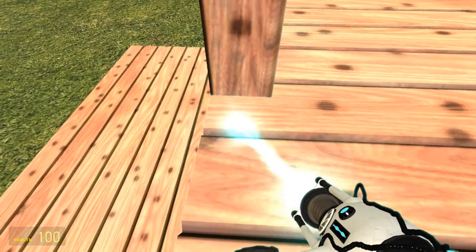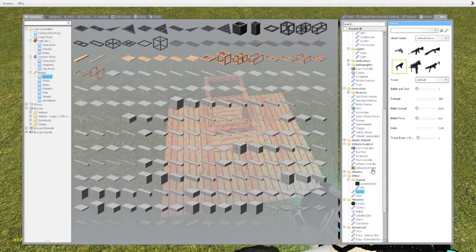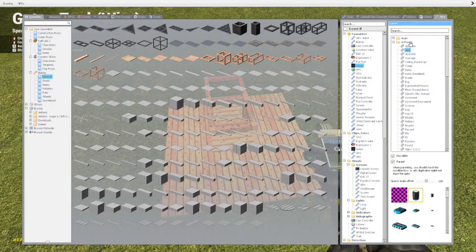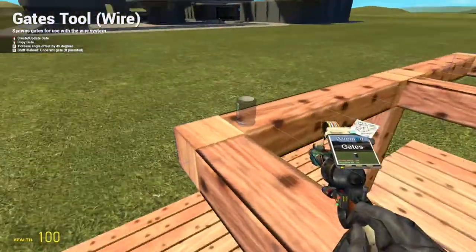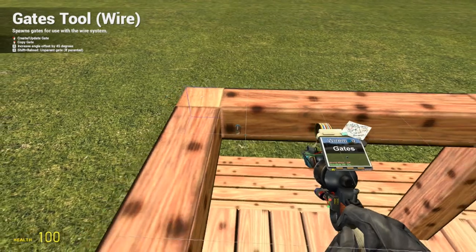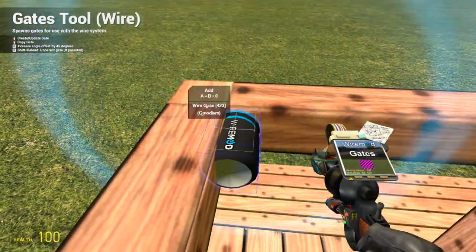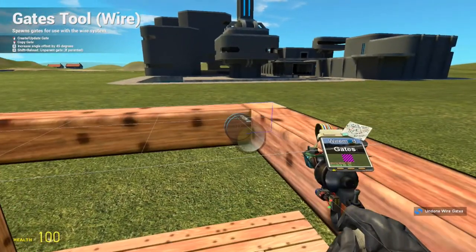Just adjust this a little bit, and there we go. Now we'll need some gates here, so we'll go to gates on Wire Mod. We'll have an add gate — this will be the build add gate. It's only going to be here to kind of parent things to. Put it there.